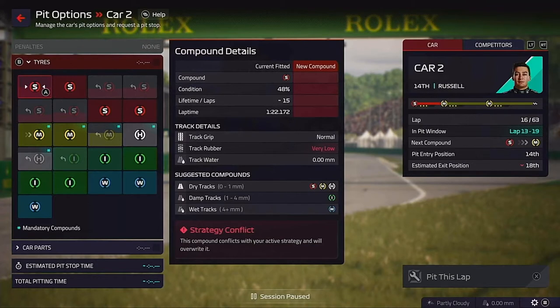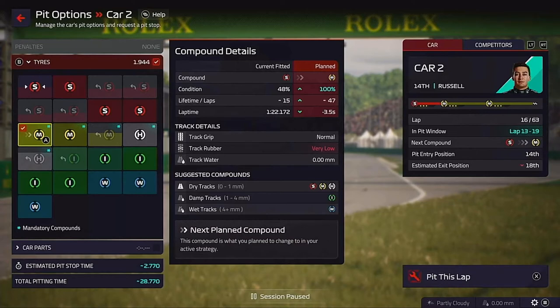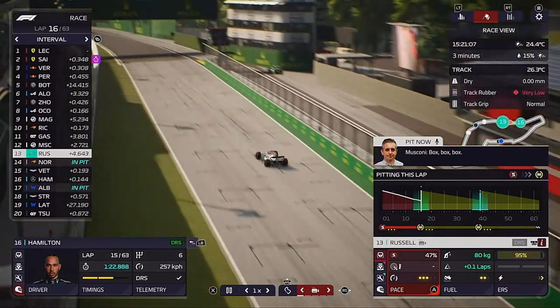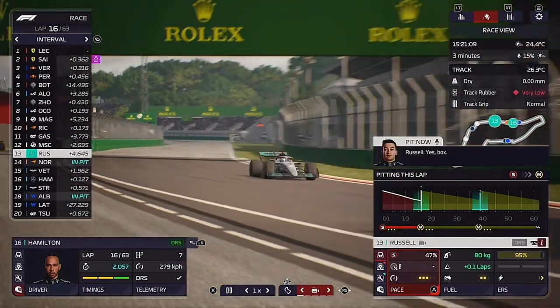We are going to put George on the medium tyres, sticking to the original pre-race strategy. Let's see what he can do — hopefully now he's got away from that pack, you can see the amount of time he's pulled away.